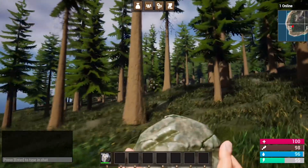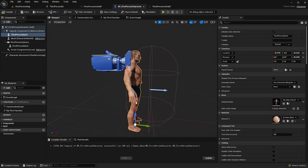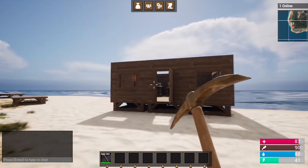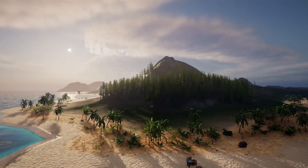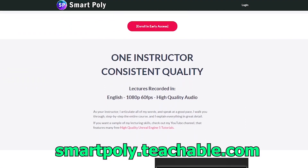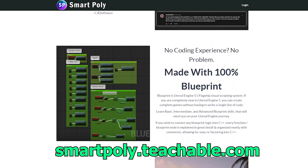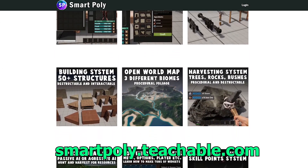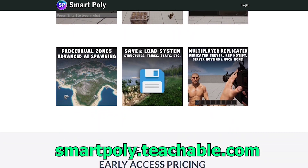This course was designed with beginners in mind, so if you are new to game development or Unreal Engine, you can take this entire course. I walk you through step by step and explain the why behind what we are doing each lecture. All project files are included, so you don't have to worry about purchasing additional marketplace assets. All lectures are recorded in 1080p with high quality audio. This course is currently in early access, but if you enroll today you will get a big early access discount. If you enroll now, you will get access to the entire course and all future lectures added. The link will be in the description below, or head over to smartpoly.teachable.com to check out the course.